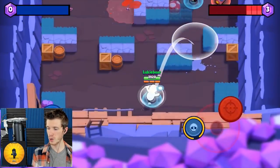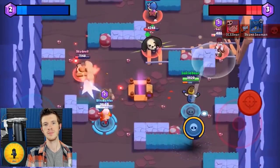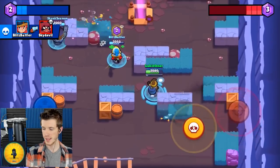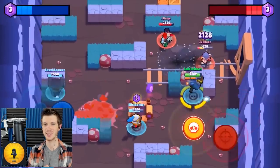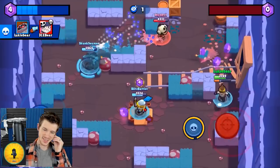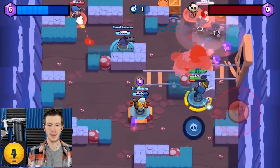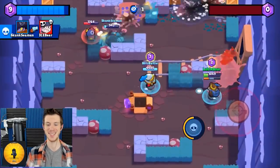Any other big pro tips to master Dynamike? You want to get really good at his star power — that's honestly the thing that makes him most versatile. Otherwise he'd struggle in a lot of situations. Some people say it's useless or that he needs a different star power, but I think it's honestly one of the best in the game. It has so much versatility. For me I'm just trying to double jump and feel cool because I did it.